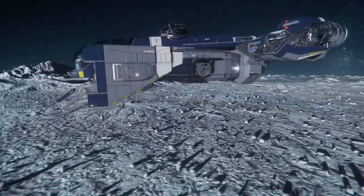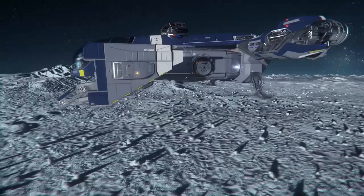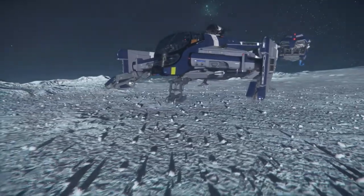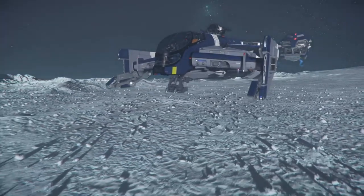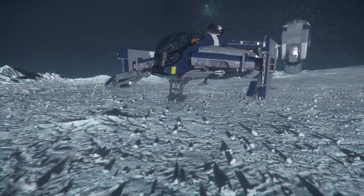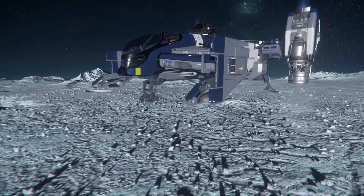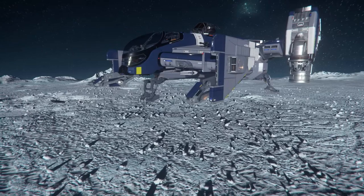Voy a pasar ahora a enseñaros el tren de aterrizaje que no deja de ser exactamente igual que el de las otras Cutlass, como podéis ver. Las animaciones están ya perfectamente terminadas. Es una nave muy trabajada. Muy característica también esa garra frontal, que le da ese aspecto terrible que da miedo a sus enemigos. Por supuesto, también tiene la característica de los motores V-TOL, que te permiten despegar y aterrizar con mucha más facilidad y control sobre tu nave.